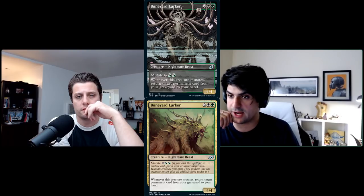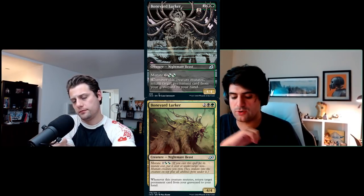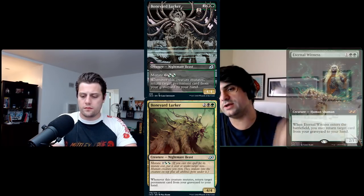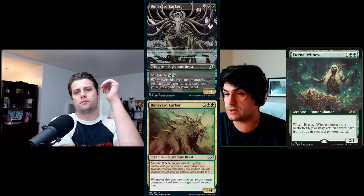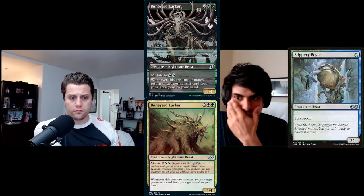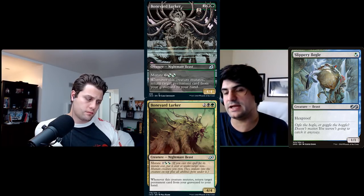The first mutate card discussed is Boneyard Lurker — two black and a green, mutate cost black-green hybrid times two. It's a sizeable body. Whenever this creature mutates, return a target permanent card from your graveyard to your hand — essentially the mutate version of Eternal Witness.